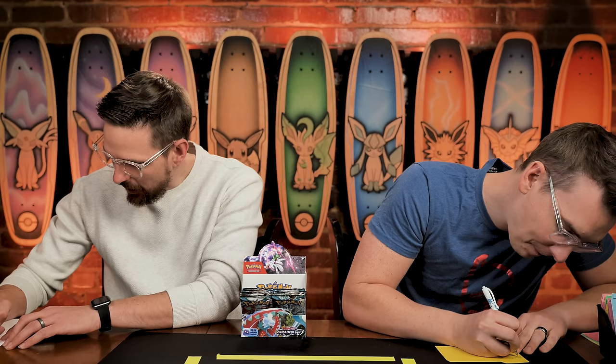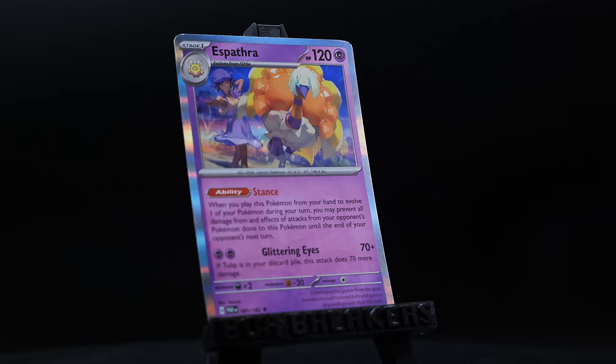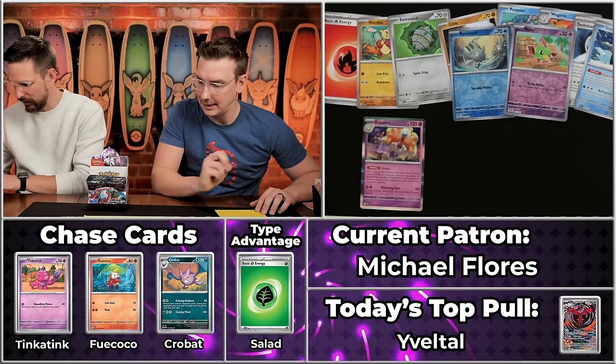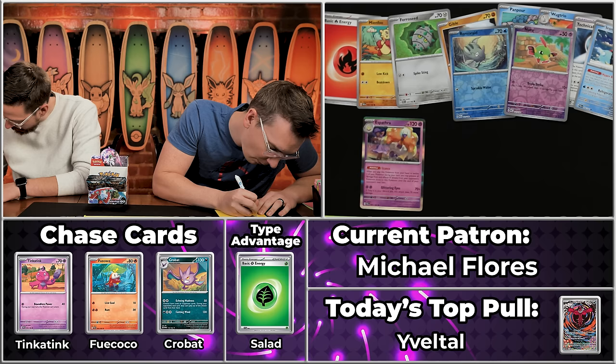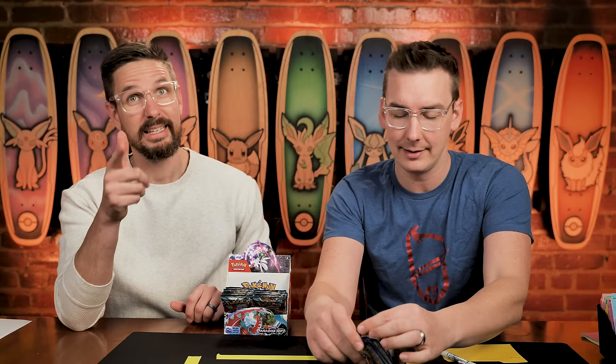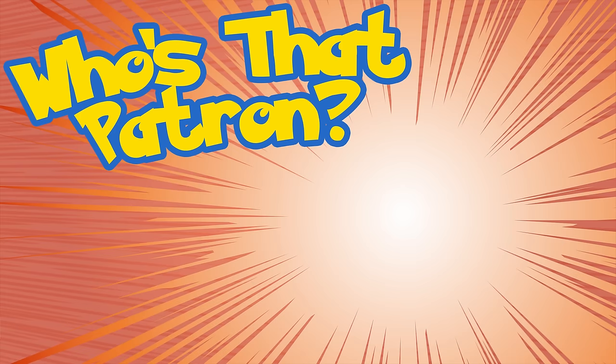We have a rookie — it's Michael Flores! Competing for Rookie of the Day and the Olive Garden gift card. Into their first pack ever: Manfield, the Gible, the Panpour, Wugtrio, Technical Machine Blindside, Iron Bundle, Remoraid, Natu, and Espathra. Pretty bad pull honestly. Just one point — Espathra at 15 cents. At least you're in contention for last place. There needs to be a reason why achieving low scores is just as good as high scores.